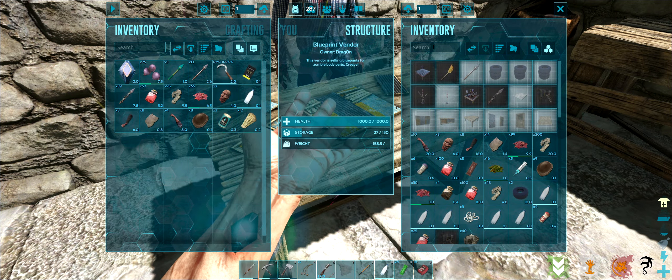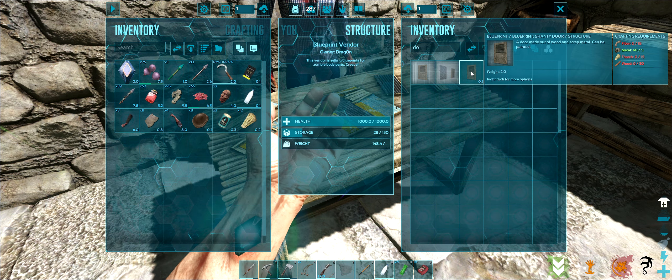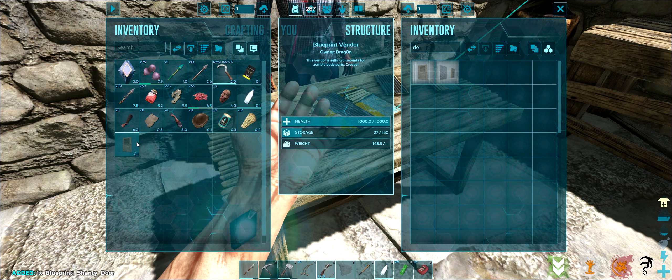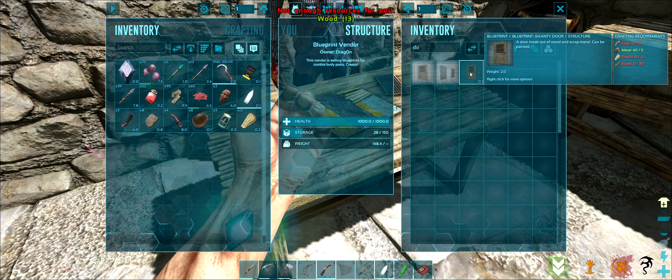Is there a door? There is a door — let's grab this door. Let's put it in — it's a blueprint, dang nabbit. Why are you such a pain? Wood, really?